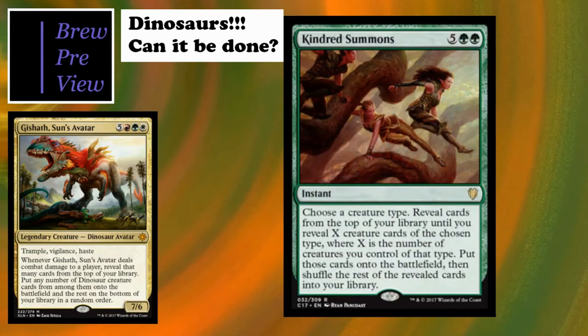Kindred Summons is ridiculous - I have it in my elves deck and dragons deck. Seven-cost instant-speed spell: choose a creature type, reveal cards from the top of your library until you reveal X creature cards of the chosen type where X is the number of creatures you control of that type, put those cards on the battlefield, shuffle the rest back. Imagine having four or five tokens plus your commander and then revealing the haste guy and a bunch of big dinosaurs - you're probably killing somebody right there.